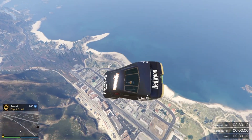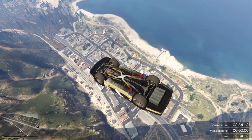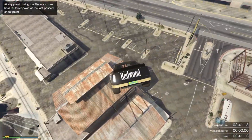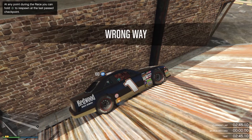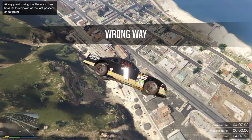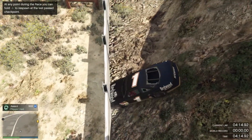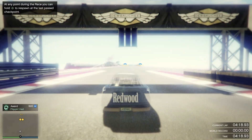You'll also notice awards appearing in the top left of the map which give extra RP, so you can make a lot of RP — especially if you're just beginning in the game. Spin the car as much as you can and try to land correctly. If you land it right, boom — 400 and 400, that was 900 RP right there!